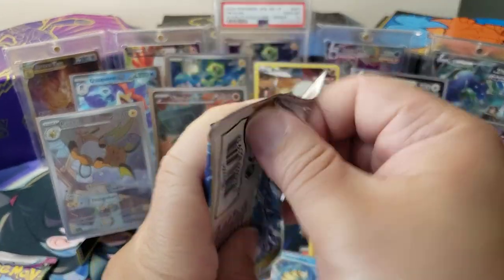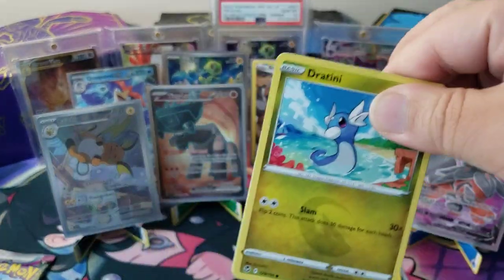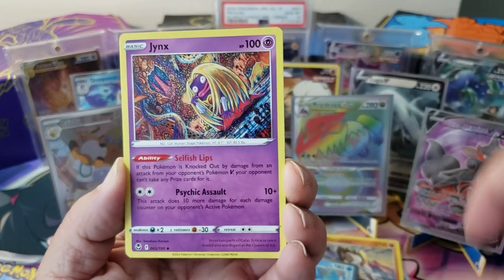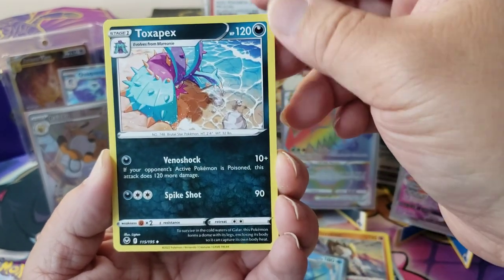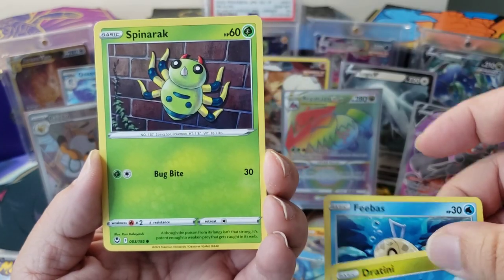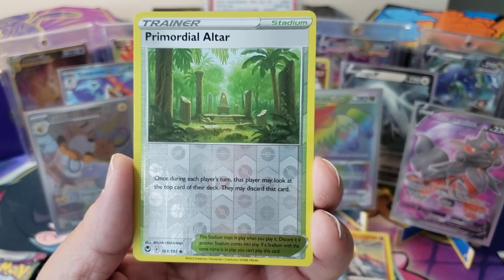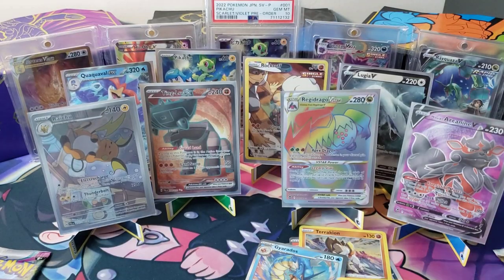Silver Tempest, come on Lugia pack. Two more packs from Silver Tempest to go, one more from Paldea. We've done pretty well, I can't really sneeze at this video. We got two full arts! Energy card, Jynx, Toxapex, Professor Laventon, Dratini, Feebas, Spinarak, Litten, Rookidee, Primordial Altar — this looks like a scene from Breath of the Wild where Link finds the Master Sword. And that's it, nothing.